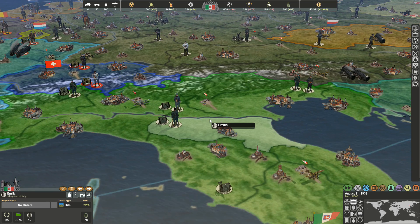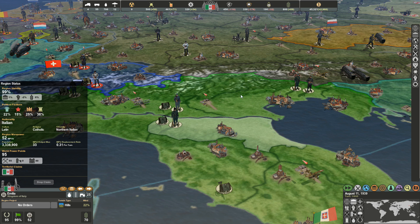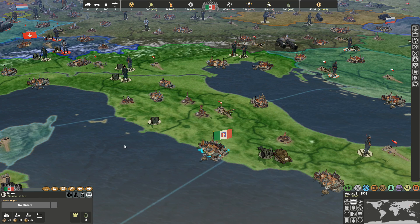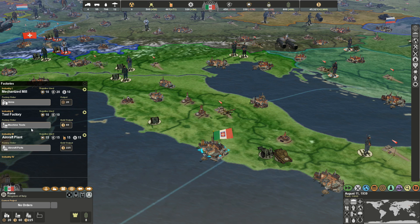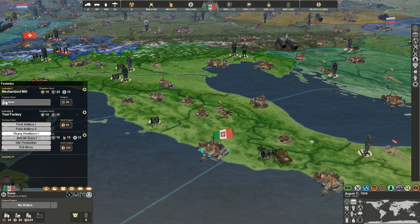Another way it diverges from Hearts of Iron is you have to build specific buildings that produce things. An aircraft plant, for example, builds all different types of aircraft — from airships to bombers and fighters. A tool factory builds field artillery, artillery guns, and anti-air guns. A mechanized mill handles goods and arms.